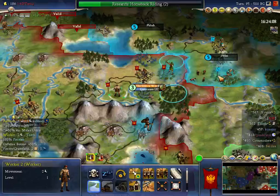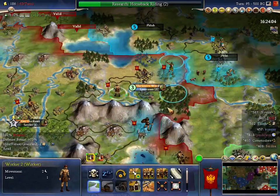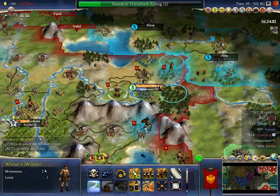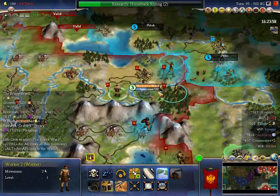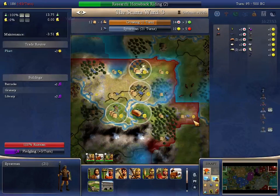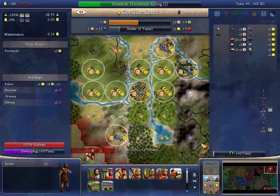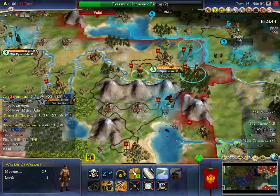I'm going to be very — well, stupid is probably the right term to use. I'm going to move one of the workers onto a forest. Growing this city is not a bad thing, but as I've said I kind of will have to slave it because there's very few tiles.